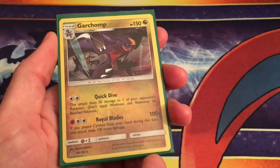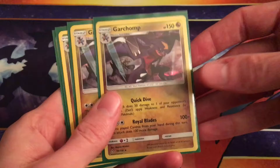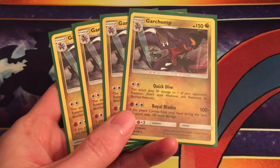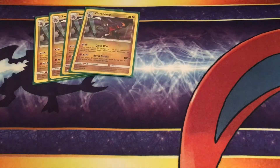We're trying to get it done every turn, and that's enough to knock out most EXs and GXs. And with a choice band, obviously, that's 230, which wipes pretty much everything out of the way.